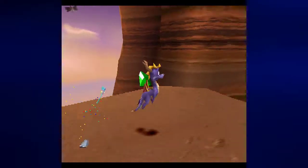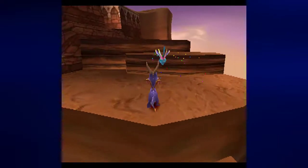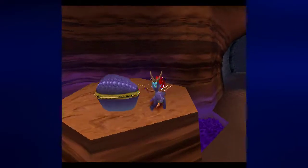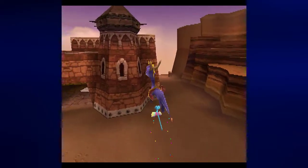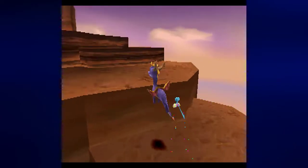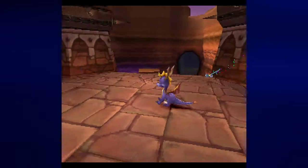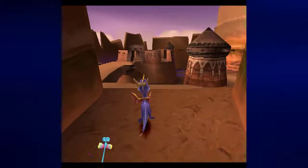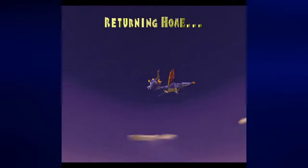We are getting very close. Where's that last few things? Let's go ahead and get what's here, and we are done — 404 gems. Which means we can get back to the exit. Thankfully we can get to the exit from here — all we have to do is look around and find it. We can use the portal to go back home, though we could just as easily pause and exit the level. But I might as well use this since we can easily get to it.